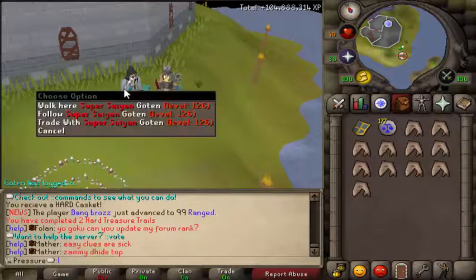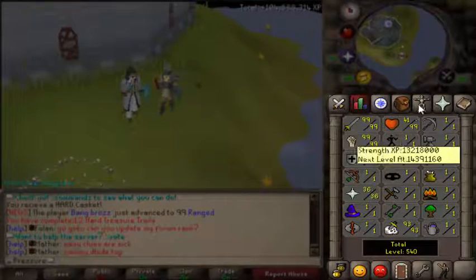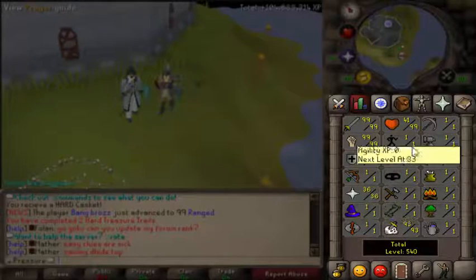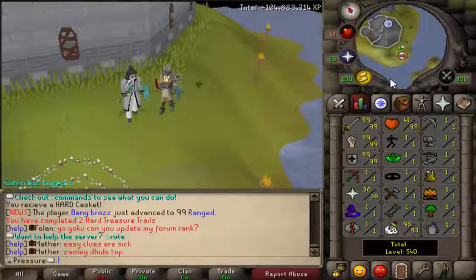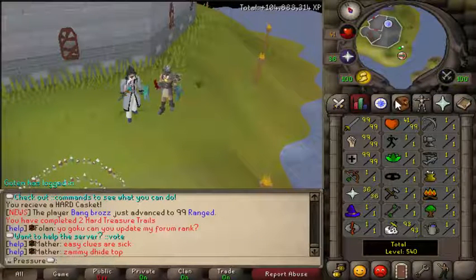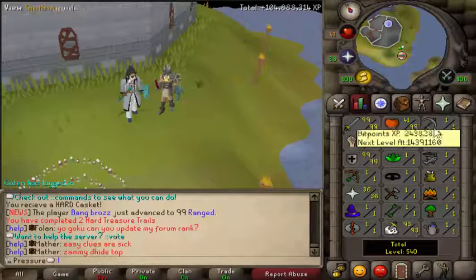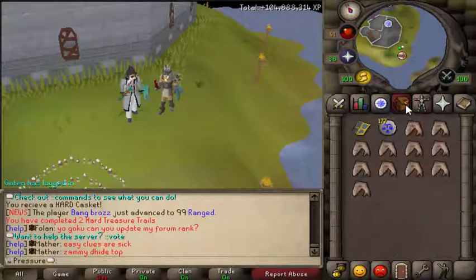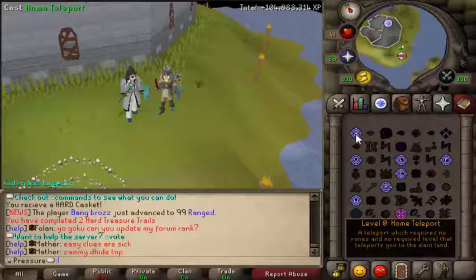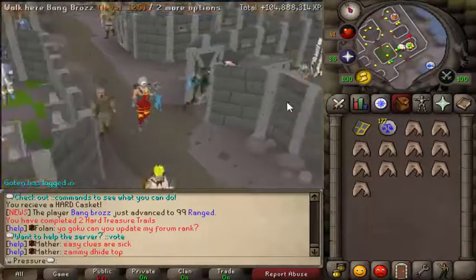So far I've got 99 attack, 99 strength, 99 defense, 36 prayer, 99 HP, and 99 slayer. The server released a little under or over 24 hours ago. I'll probably be doing another upload after I get like two 99s or halfway through my 99s. I'm going to go home and grab some crystal keys and we can open some of them.